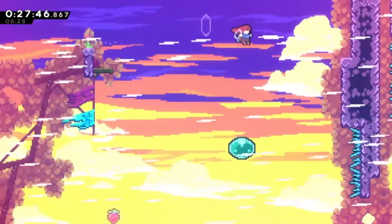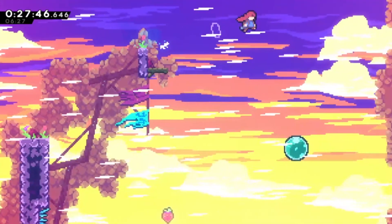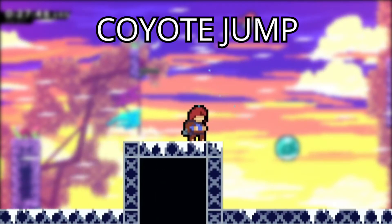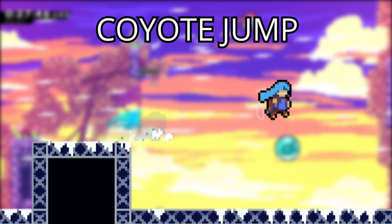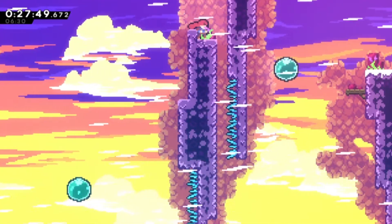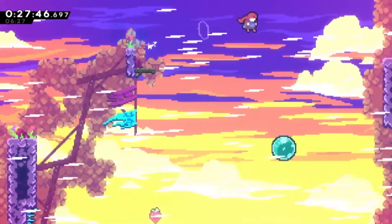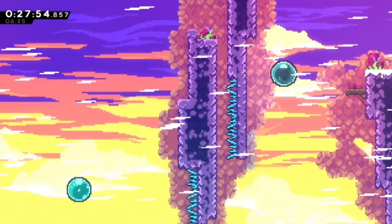But Madeline hops off mid-air — that's a coyote jump. When you walk off a ledge, you have 5 frames to jump anyway to catch yourself. Combining this with a wavedash boost sends you a tad farther. Using all of this, we perform a wavedash and use our extra dash to make it onto the ledge without grabbing. This move is incredibly close to impossible — frame and pixel perfect.